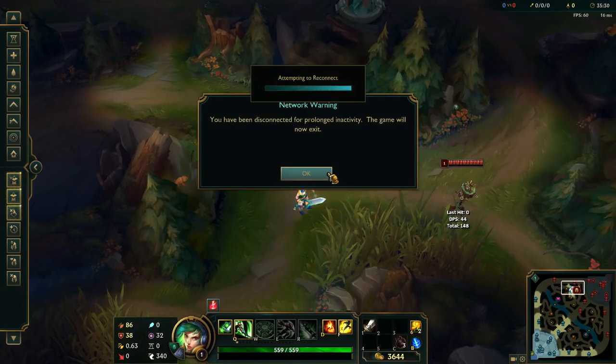Those are the options I have in my game, and I'm pretty sure if you take my settings — or at least take the attack move click — you're going to improve your gameplay. This has been a different kind of video from what I usually make. I had a lot of people asking me what hotkeys I use, so that's why I made this video. If you found it helpful, don't forget to subscribe and like, and leave any questions in the comments below.